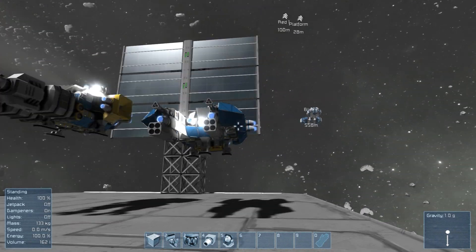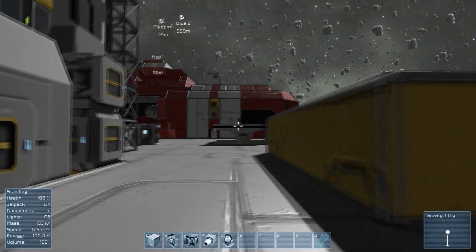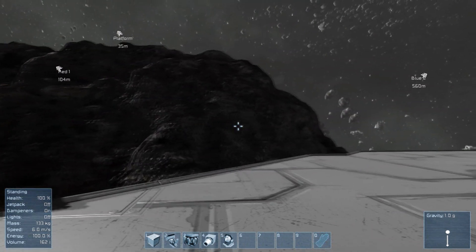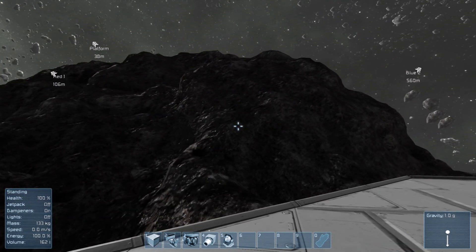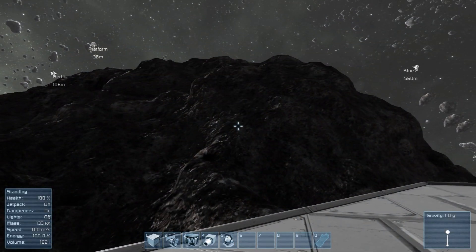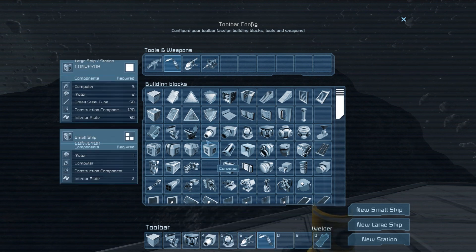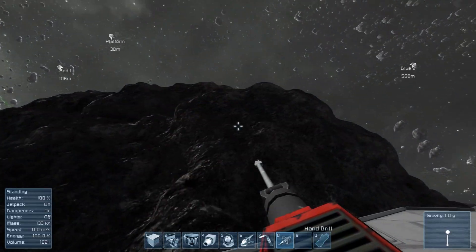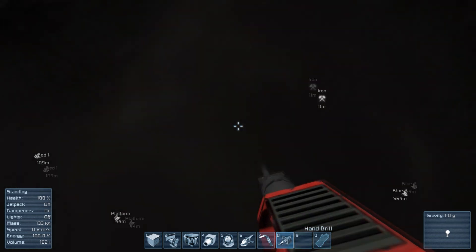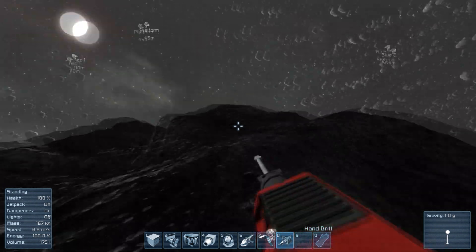Some of this stuff is already built — obviously if I started in survival none of this would be here, but we've got some spaceships. Pretty much you start off with nothing. Let's bring up our inventory and put some tools down. Basically, like Minecraft, you want to mine, and you can see these chunks — we can pick them up and bring them in.